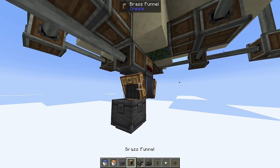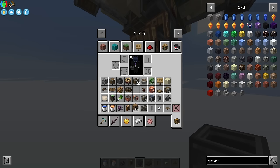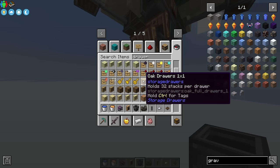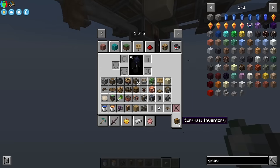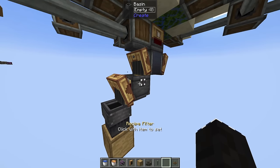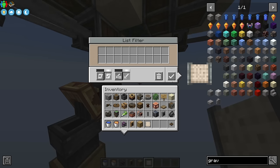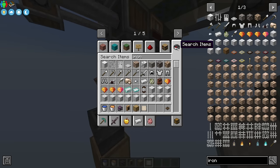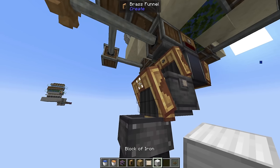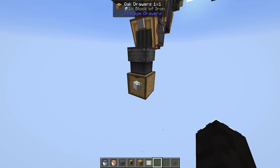Grab another brass funnel and put it facing outward on the basin output. Put down a chute and then any sort of storage under it — I personally use storage drawers. You'll want to put an iron ingot attached to the basin to make sure it only generates what you want. Or better yet, take a filter, change it to allow, and put in both iron ingots and iron blocks. Attach an iron block to this filter, which means the basin will only output iron blocks — so the drawer will only be filled with blocks of iron.